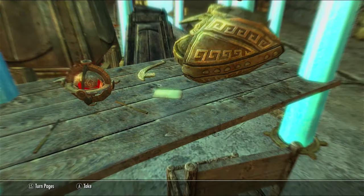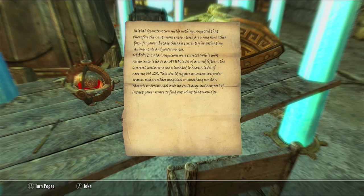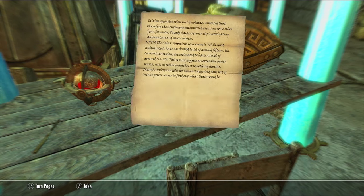And then there's Adgrann's notes. Initial deconstruction yields nothing - suspected therefore that the centurions encountered are using some other form of power. Decade Salas is currently investigating the Alcumene and power resources. Update - Salas' suspicions were correct. While most animacoli have an Aetherium level of around 15, the current centurions are estimated to have a level of around 440 to 200. This would require an extensive power source, rich in either magic or something similar, though unfortunately we haven't acquired any intact power source to find out what that would be.